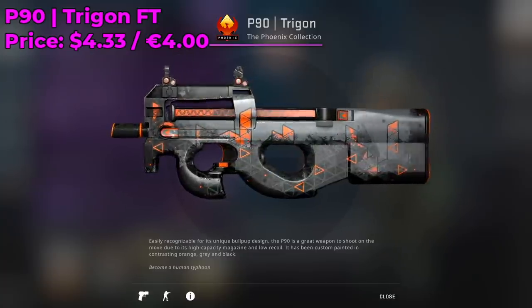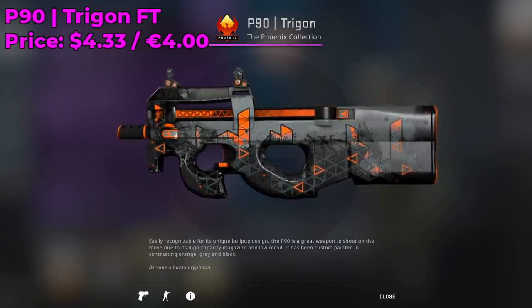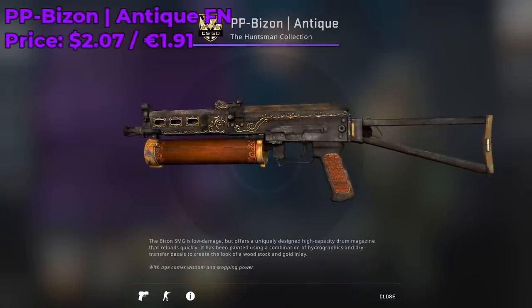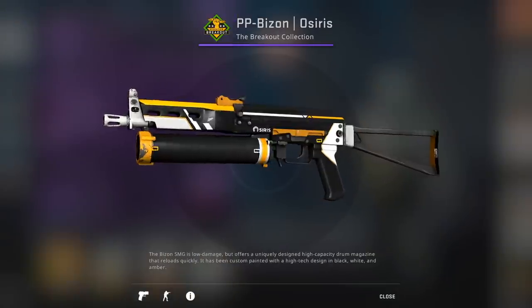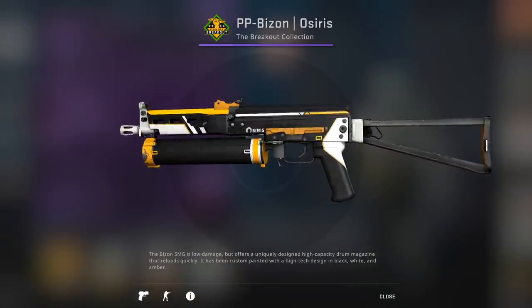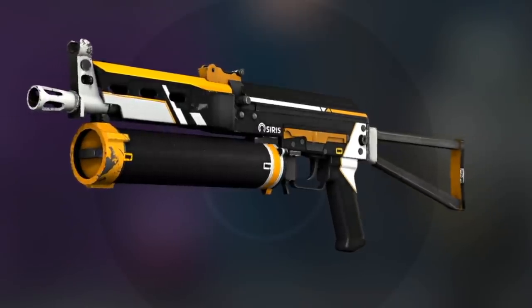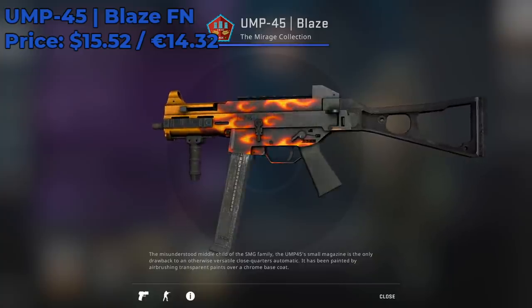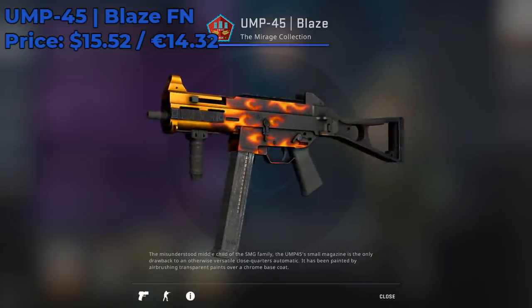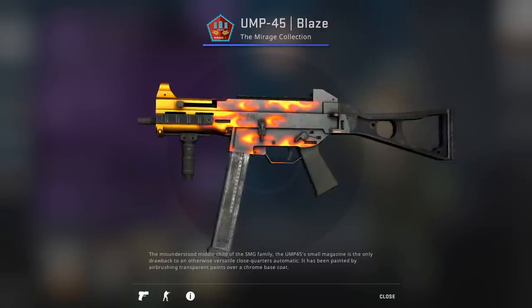The P90 Trigon is from the Operation Phoenix collection — a really old skin I used to own. It is amazing and you will not be disappointed with it. For the PP-Bizon I recommend going with an Antique Factory New going for around $2.07, with the Osiris as a solid alternative at around the same price — get one in minimal wear or factory new depending on your budget. For the UMP-45 I recommend the Blaze Factory New, currently going for $15 on the Steam market — the best orange themed UMP skin, and it pairs really nicely with your Desert Eagle Blaze.